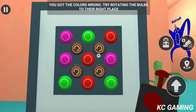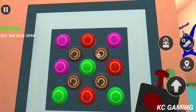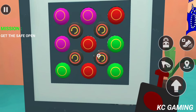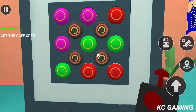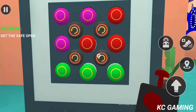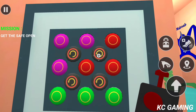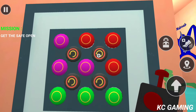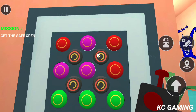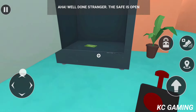You got the colors wrong. Try rotating the bulbs to their right place. Use the rotate button to spin the lights. Aha! Well done, stranger. The safe is open.